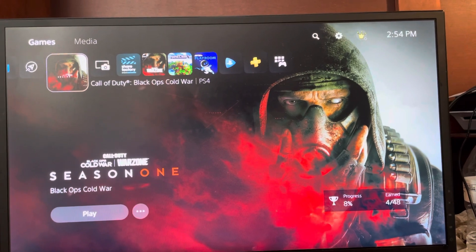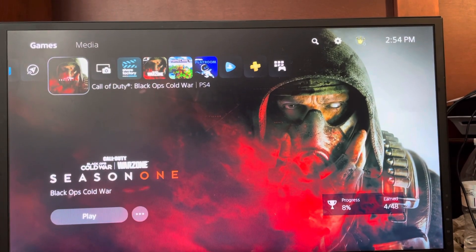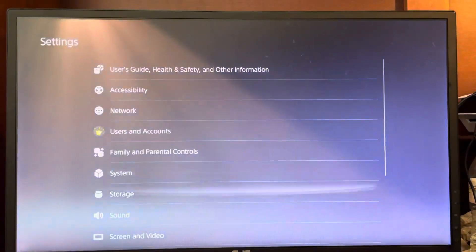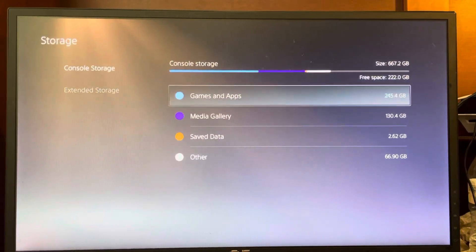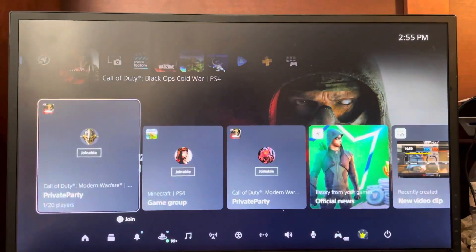If an error occurs during the update, check to see if there's enough free space on the main unit storage. To check storage space, go to Settings, then Storage, then Console Storage, and you can delete stuff and see your available storage. So if you're getting an error when downloading, that's what you have to do.